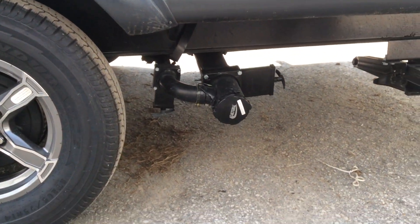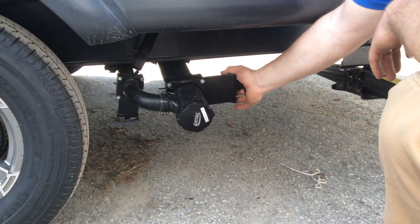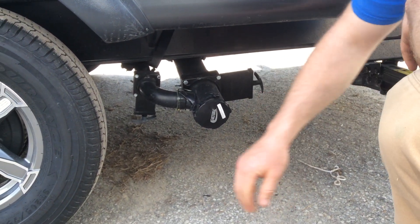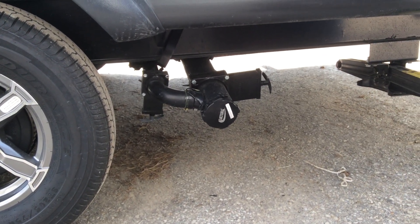Down on the bottom here is your evac. The big black valve on the right-hand side is your black water — so that's toilet water. The gray valve is for your gray water, which is anything that goes down the sink or shower.